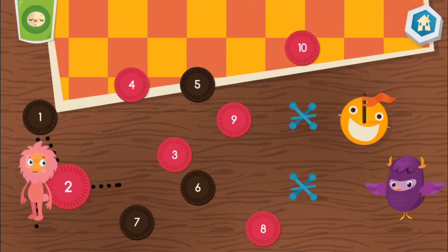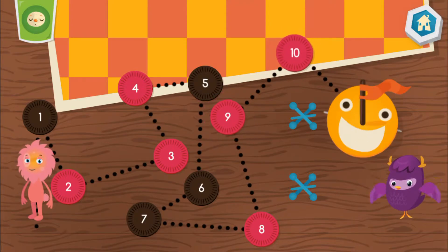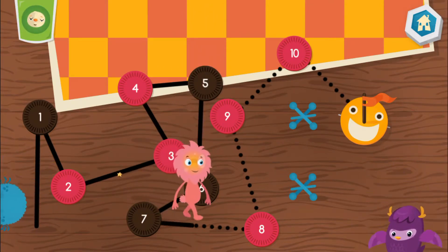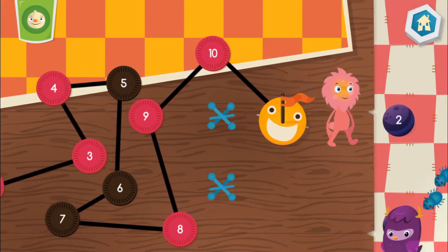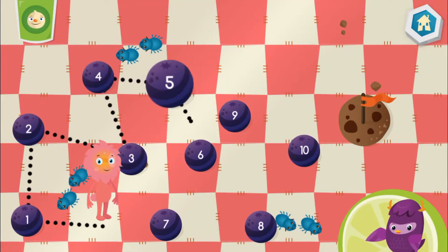To help the lost dust bunny find its way home, draw a line from one number to the next. Connect the dots by counting. One. Three. Four. Five. Six. Seven. Eight. Nine. Ten. Connect the dots by counting by ones.